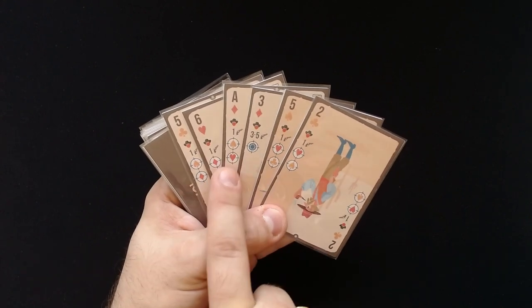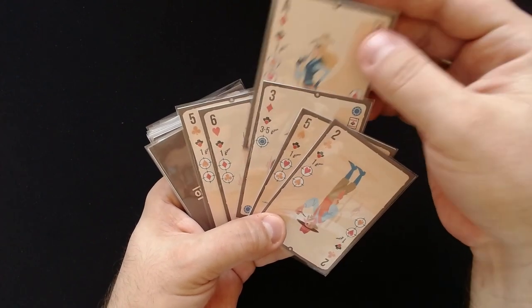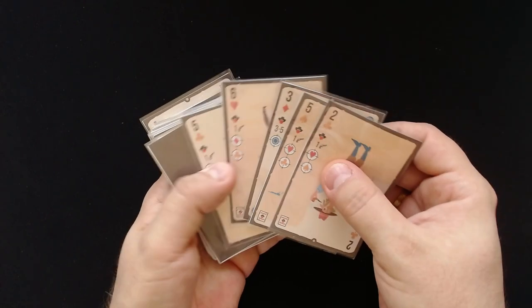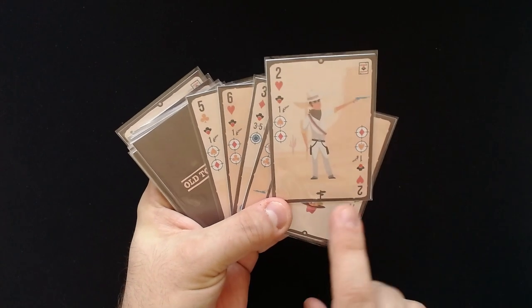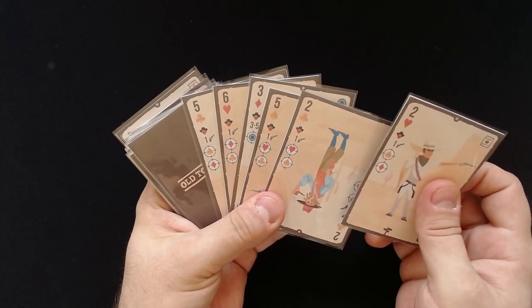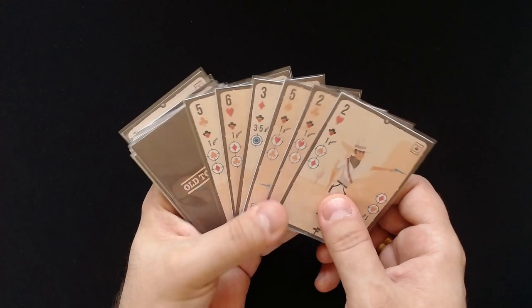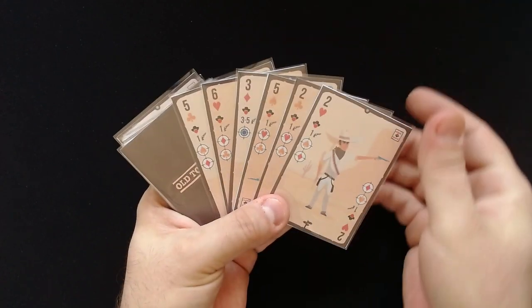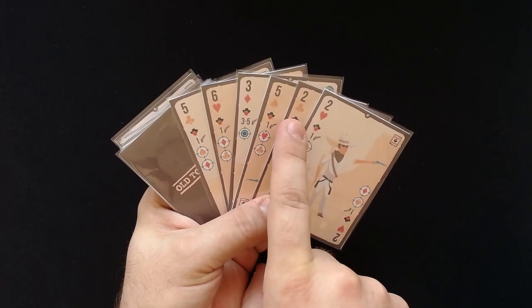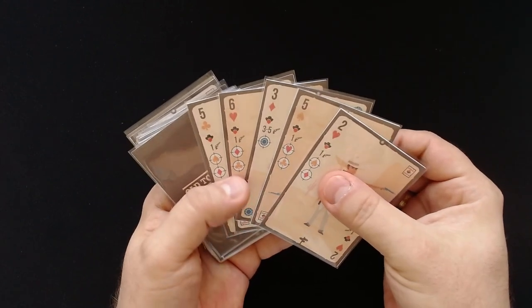The ace — we can get that one gone with this one here: range one and diamonds. So this one is going to shoot that outlaw. We put that in the back, and since this one shot someone, we will turn them over so they are wanted too. Wanted signs give us more points at the end. We have one of these way signs — like a crossroad signpost — which means I can add it to the left or to the right. I'll add it to the right. Now we needed a two — we can get that one with this one: range one and clubs. The shooter is already turned around, so we won't turn them again. That two goes to the back. That works out quite well.